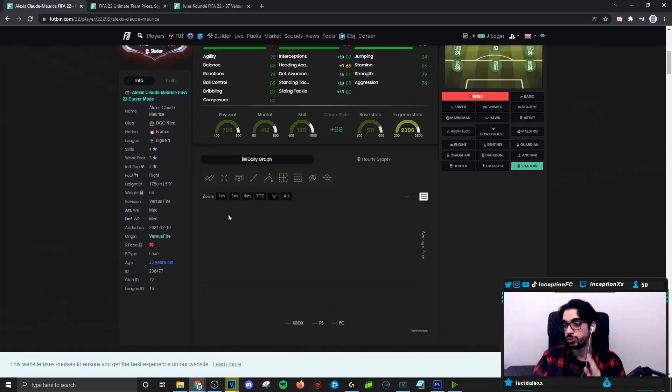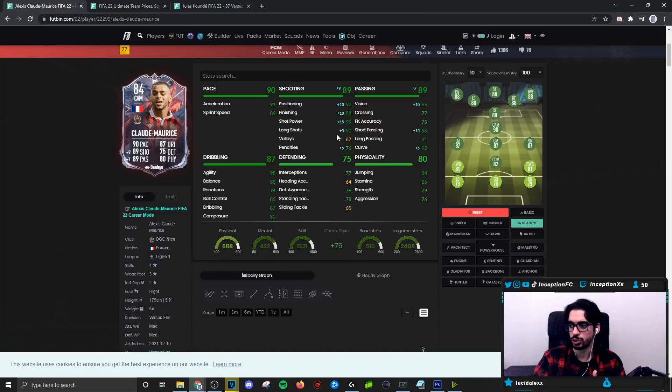For a card like this, there is no right or wrong answer. Some people are actually giving him a Deadeye chemistry style, I guess, if they actually use him in his original position. The reason why I didn't try him in the CAM position is because if you use him there, that's more for fun obviously. A card like this — you gave him an anchor, like we were using for this entire review. I thought he was really good on the anchor, man.